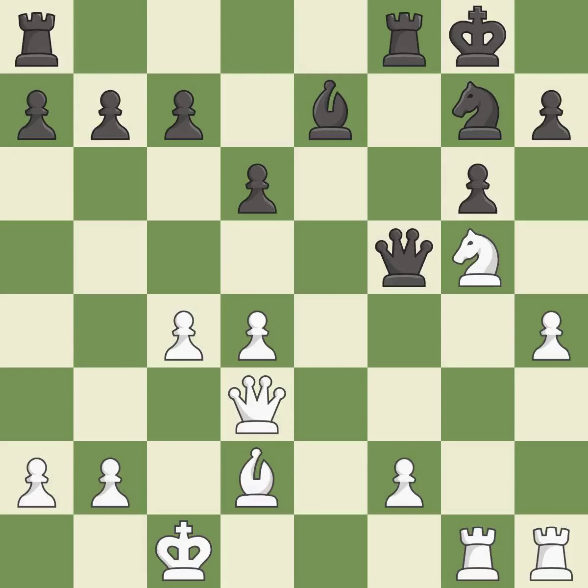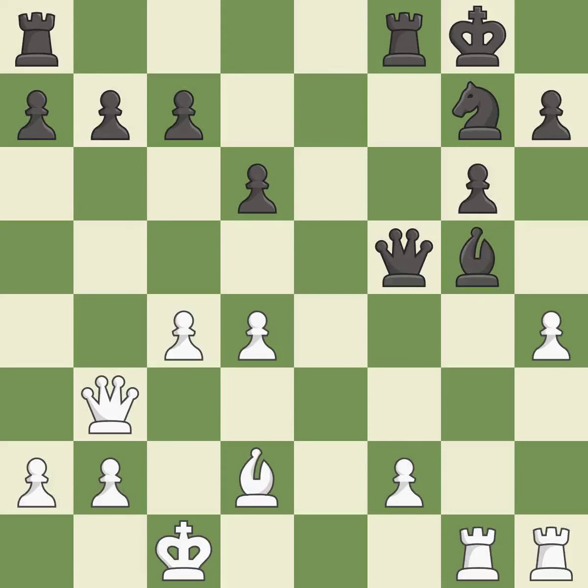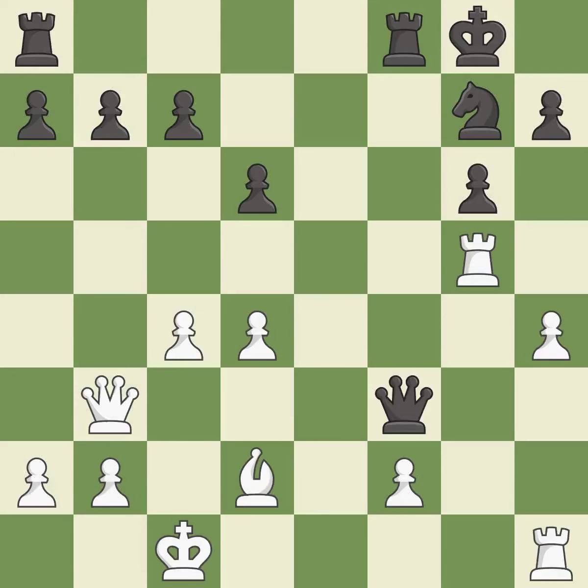This offers an equal trade of pieces — it is best. This move puts the queen on a safer square — it is excellent. Takes back — it is excellent. This misses an opportunity to threaten winning a pawn — it is a mistake. This maintains the balance in material with a good trade. This is the only move that works — it is a great move. Recaptures — it is best.